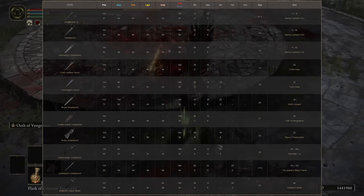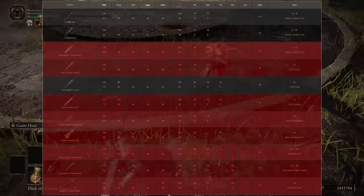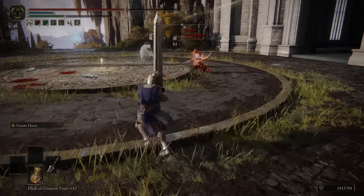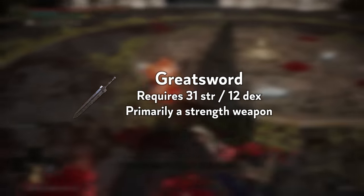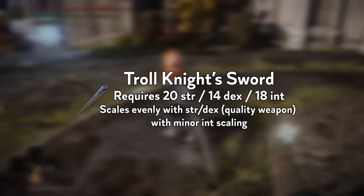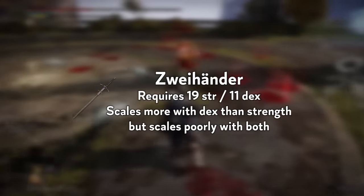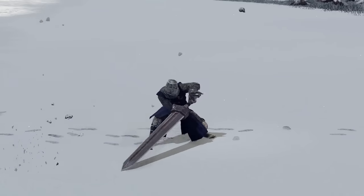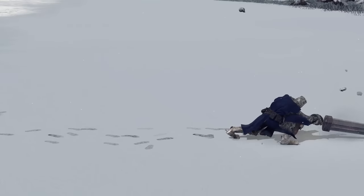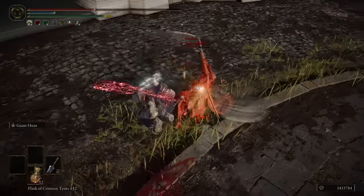With 8 of the Colossal Swords removed from this topic, that leaves only 3 other Colossal Swords with a unique R2. The 3 that remain are the Greatsword — or the Guts Greatsword as pretty much everybody will call it — the Troll Knight Sword, which is a short magic Colossal Sword, and the Zweihander. The Guts Greatsword has a unique Horizontal Slash R2 that's pretty decent for roll catching. It works if people roll in, though you'll often miss people who are rolling away.